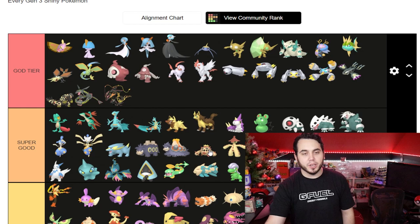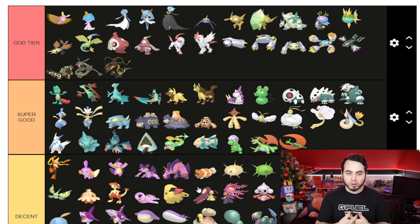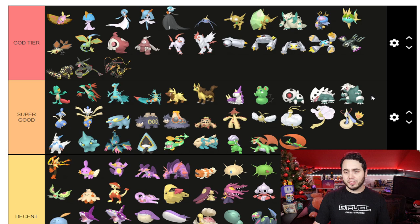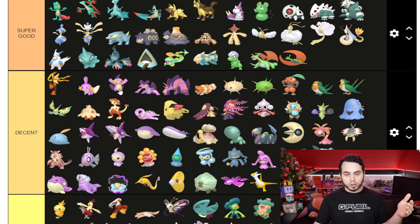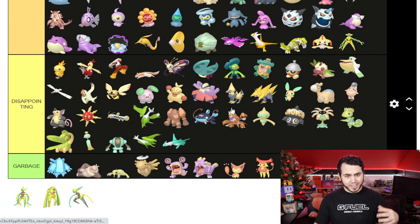That is our tier list! Let's take a peek and see where we ended up. In terms of God Tier, a lot hit God Tier, but that's because of the evolution lines — the whole Ralts line, the whole Metagross line, Primal Kyogre, all that stuff. Some beautiful stuff here. I think a lot of people would probably agree with most of these. In terms of Super Good Shinies, I feel really good about this list — Mega Aggron, Altaria could easily go God Tier honestly, Camerupt is another one. I'm a big Shuppet/Banette fan. Sceptile looks really clean. In terms of Decent, I can see someone arguing the Mudkip line going up a tier.